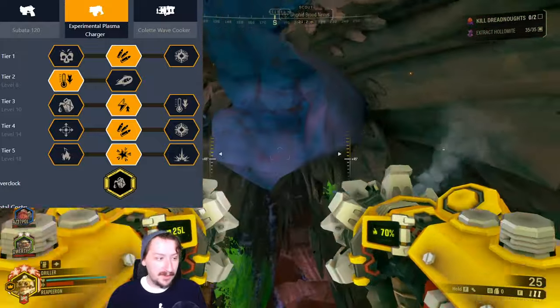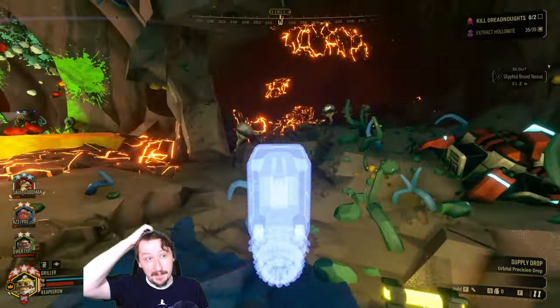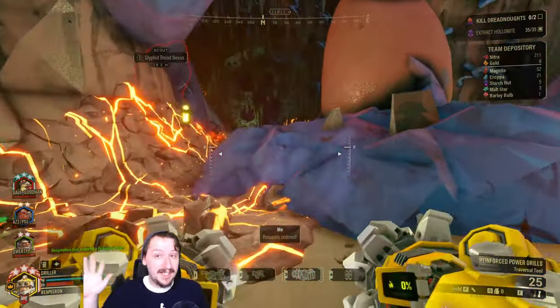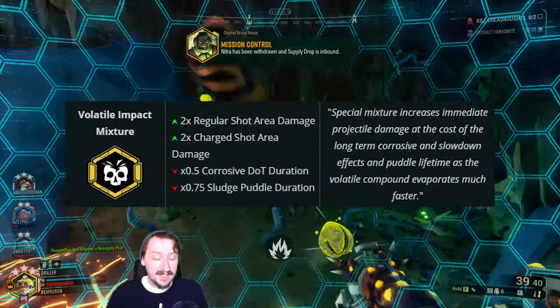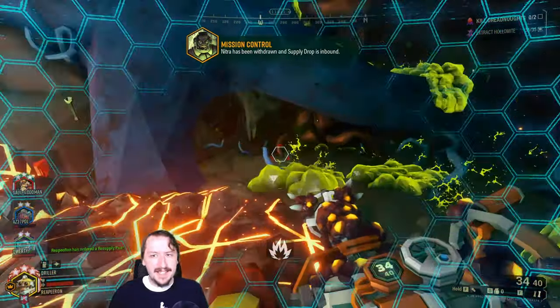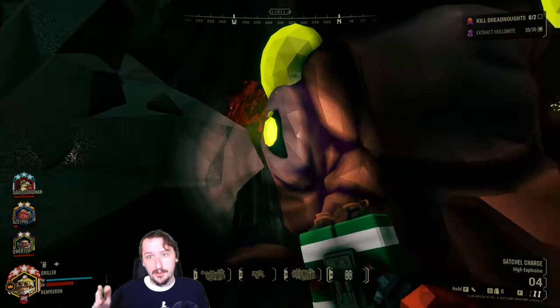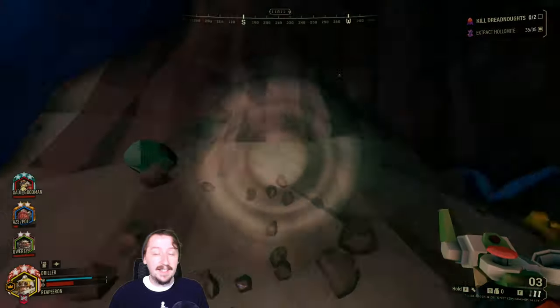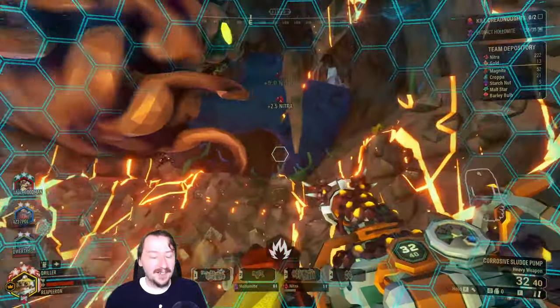In tier four, we're going with extra ammo so we can just use this more often. In tier five, we're going with Thin Containment Field. I paired it with a primary weapon that's much easier to use — Volatile Impact Mixture with the Sludge Pump, which is absolutely fantastic. It lets you have high single-target damage, eat away at crowds, and does massive damage towards Dreadnoughts. Then you can just practice using the EPC so you can get more used to the timing with this particular overclock.